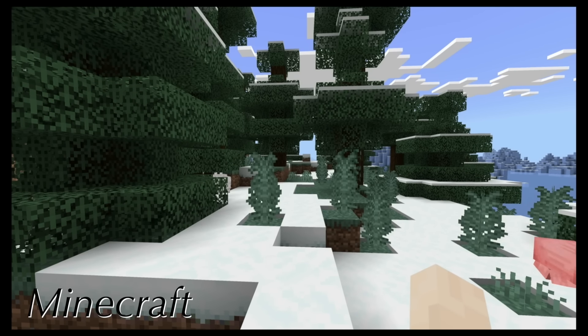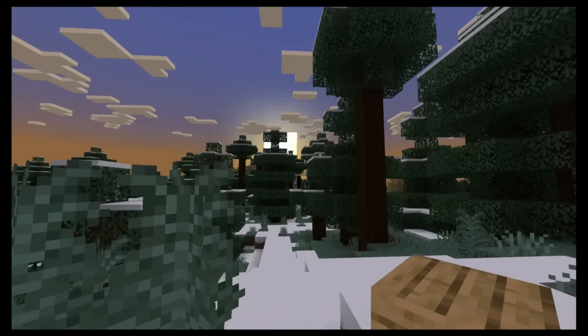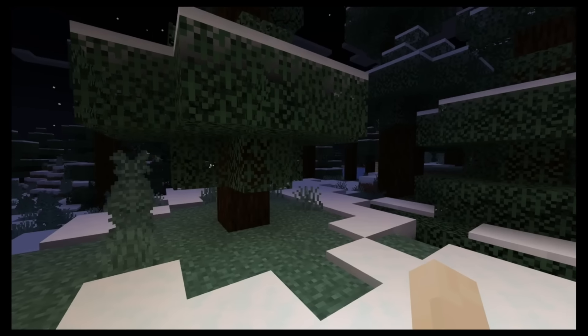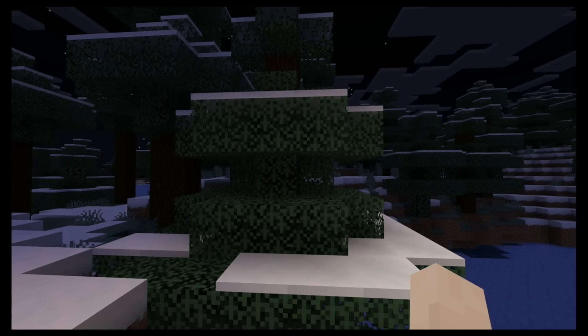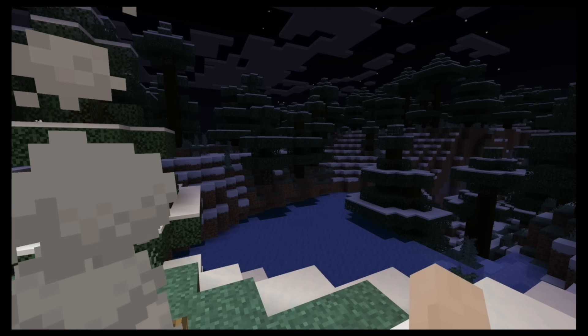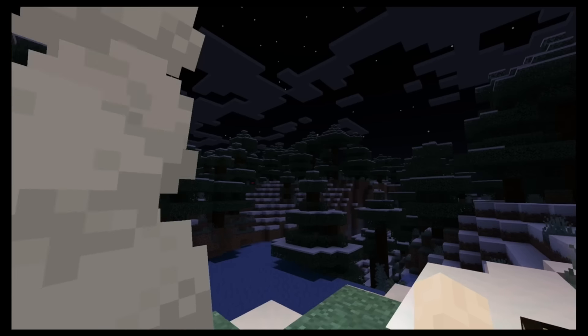I've never loved Minecraft's snow, but I've also never really looked at it. There is something cool about how pervasive and dynamic it is — it depends on the world where the snow falls. I like that snow is constantly falling from the sides of trees in Minecraft. But this is all Minecraft snow when it's not actually actively snowing. That is something paramount that we need to see to judge Minecraft's use of snow appropriately — so I'm just going to sit here and wait, and hope that it starts snowing at some point soon.